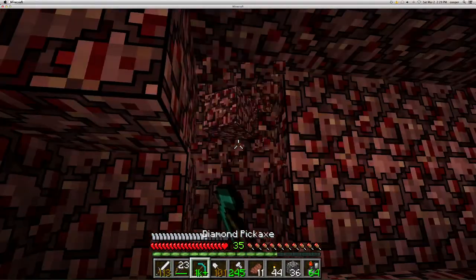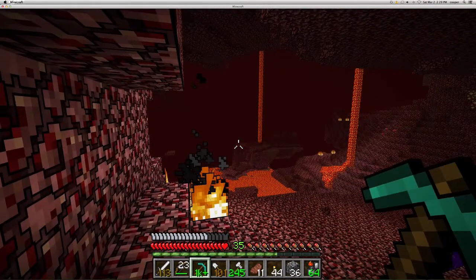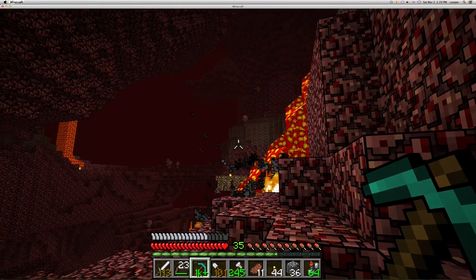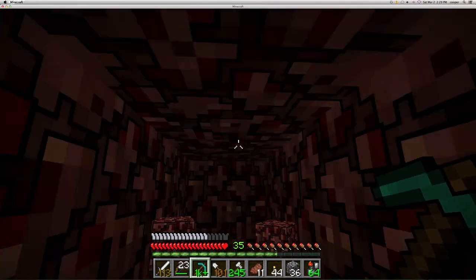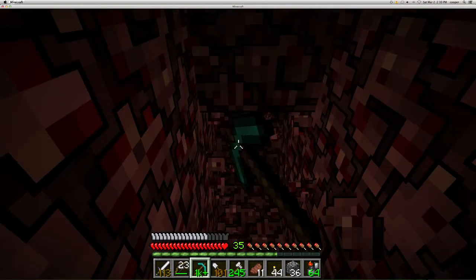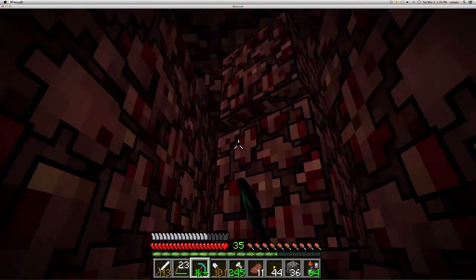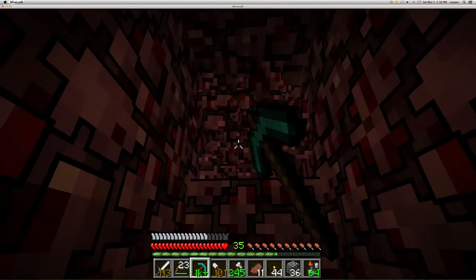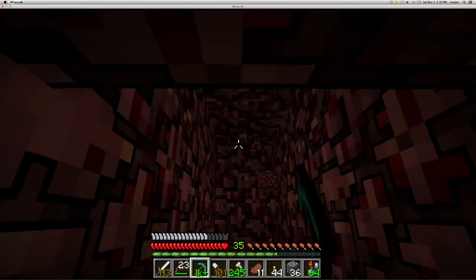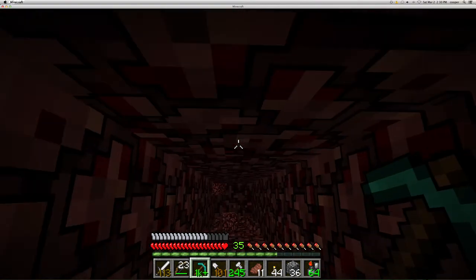So with my diamond pickaxe I'm going to mine my way up here so I hit the ghast — it's really cool. I don't see it now. I got a ghast — I don't know where it is. I feel like it'll come up here and just start shooting at me, which would be very uncool. Shooting at me is not nice.